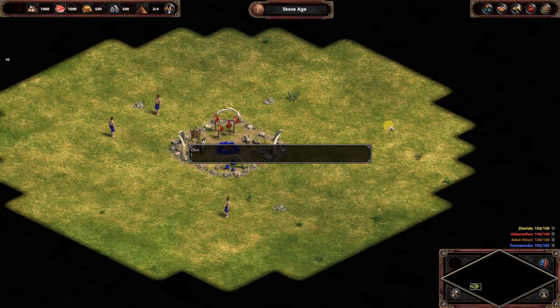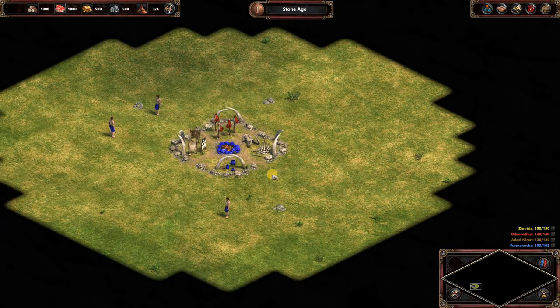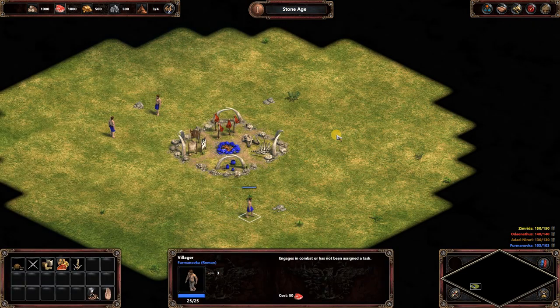To unfreeze it, it's simple — just press the start button, or the flag button, or the Windows button, whatever you call it, which is between Control and Alt. Then press back in the game. This unfreezes it as you can see — the guy can move now.